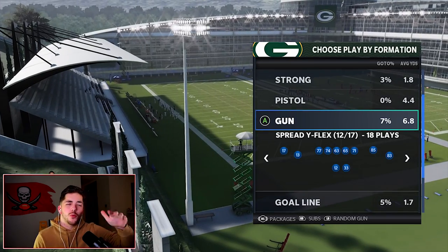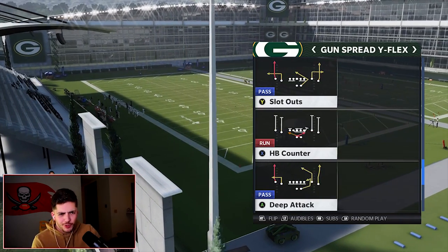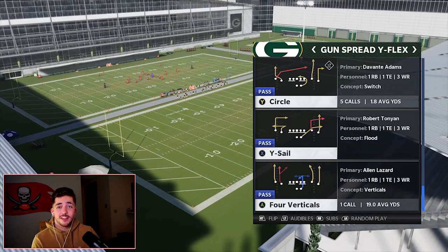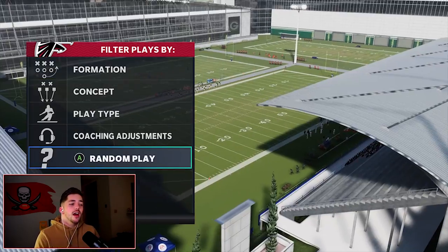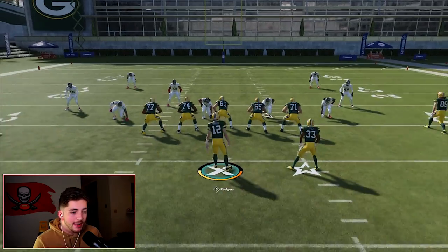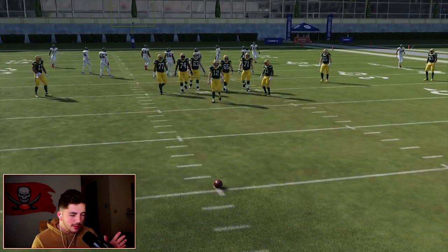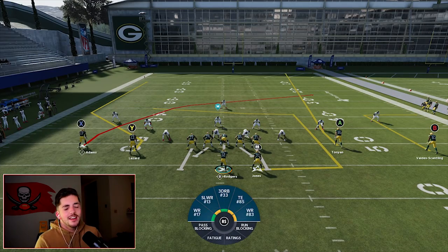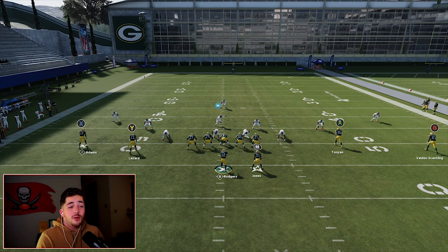The next formation we're talking about is Spread Y Flex out of the Baltimore Ravens playbook — this formation can be found in a few playbooks, but Baltimore Ravens is the best. The main play in this formation is Play Circle. The hash doesn't matter as much here, but in practice I like to give myself a little extra room. You can really snap this play stock and it's going to do a great job. This X route against man coverage is going to torch — I recommend getting route tech, but you don't have to.